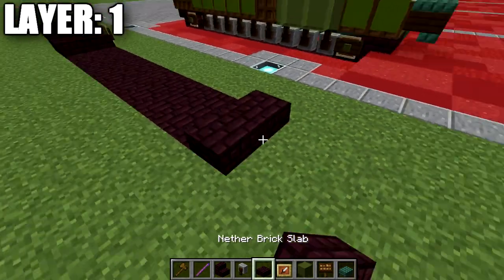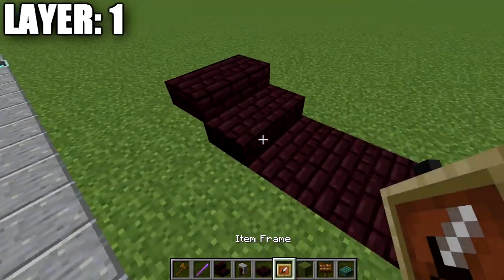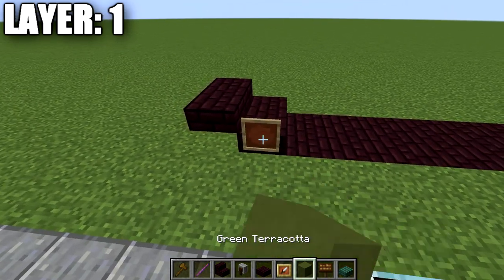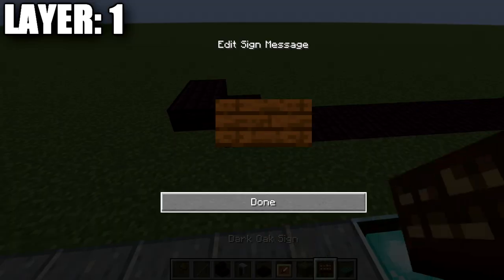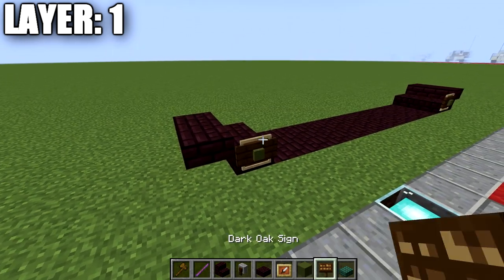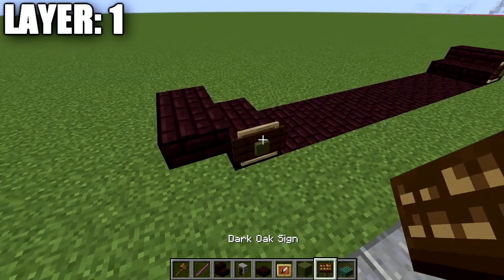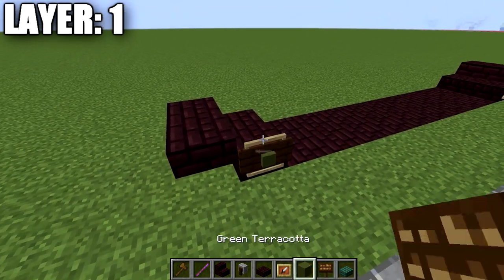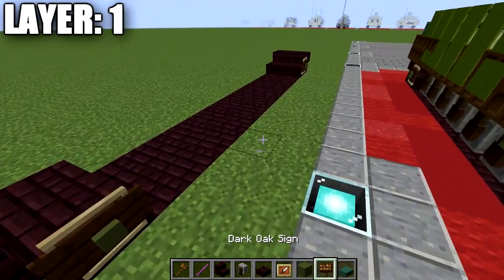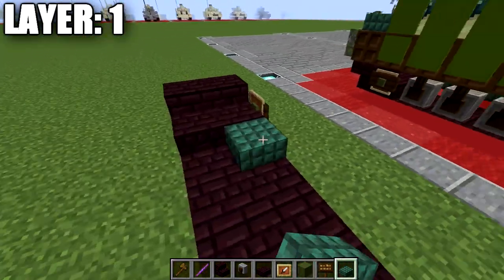We're going to place down two nether brick slabs and two nether brick top slabs to finish it off. On this side, place down our item frame, green terracotta block, and a sign on the side. Note: Java is the only version where you can place item frames and signs in the same block space. If you're on a different version, you'll have to use just the item frame and green terracotta block — you won't be able to have the sign.